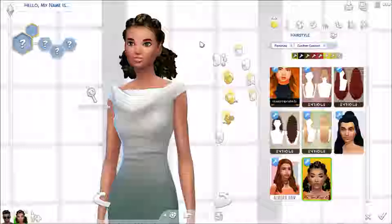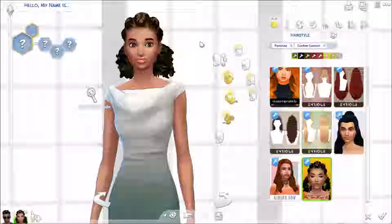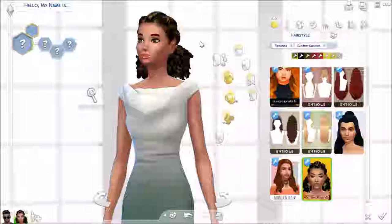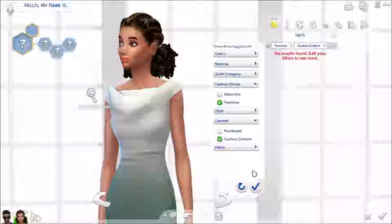Most of this was from Lana CC, which is up again, thank goodness. You essentially just scroll down to the themed or categorised lists and just hit Maxis Match, and it comes up with pretty much just everything Maxis Match, so that's always handy. I'm not 100% sure if I got any hats — no, I didn't.